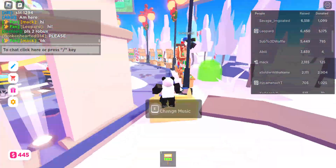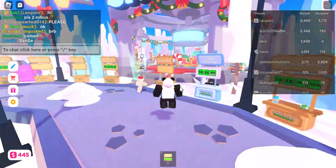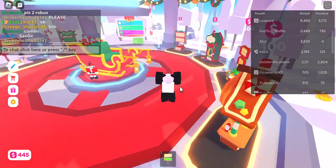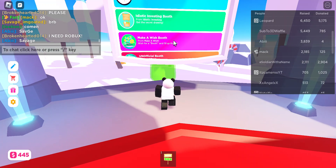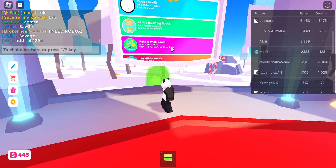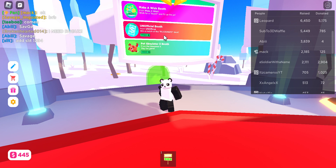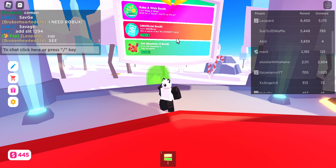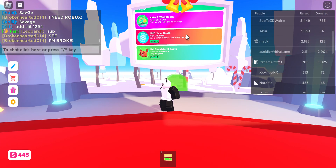There is a way to get a free stand - I'll show you. It's in the shop somewhere right here. There is an Uno Official booth, so you're going to have to go to Uno Official, which is a game. Win a match with the Please Donate deck and yeah, that's how you do it.